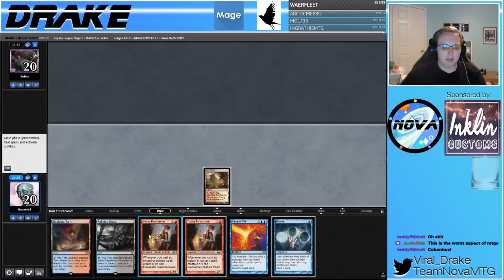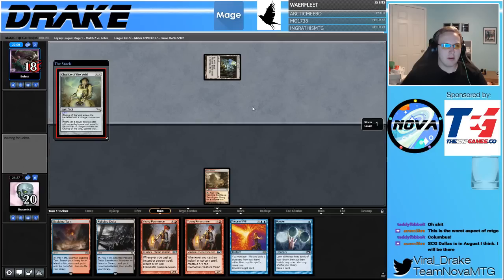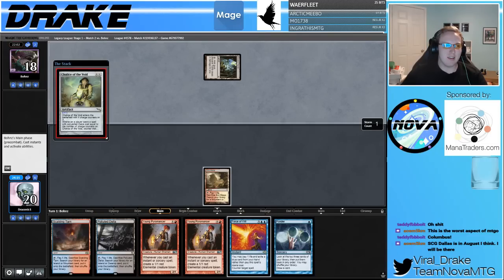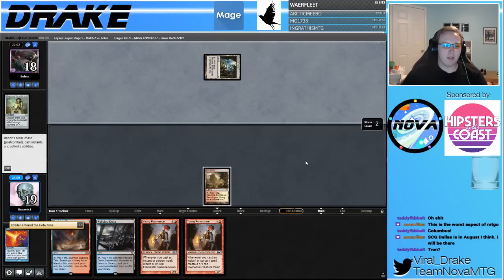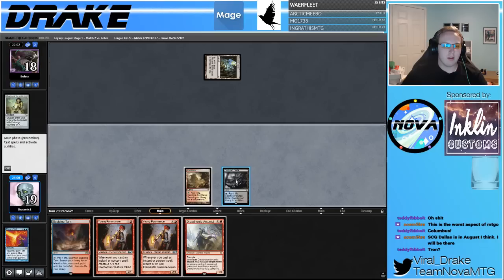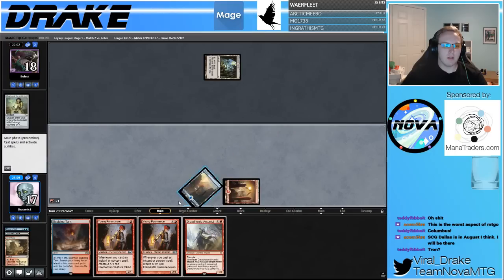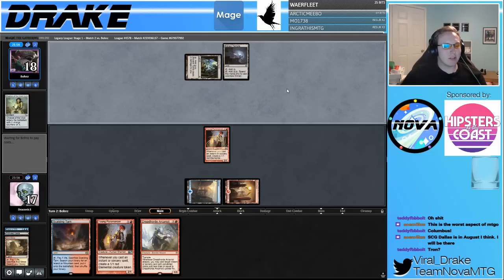I'm going to play Arid Mesa. They mulliganed to three! Ancient Tomb — Chalice on one. No thank you. Do I even force this? They have nothing else going on — we can just play Pyromancer and force their next thing. No, we're just going to force this. It just makes all of our cards better. There's no reason to give them a chance in this game. Pyromancer — Mountain, go. So they were mulliganing for Chalice to the win? Strange.